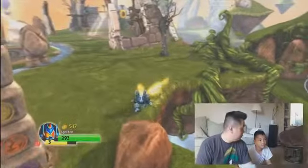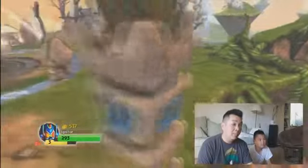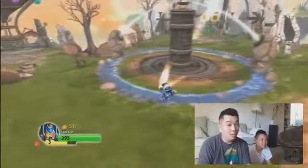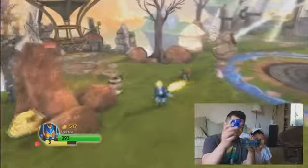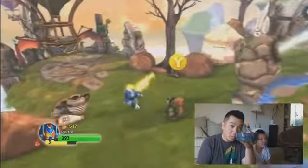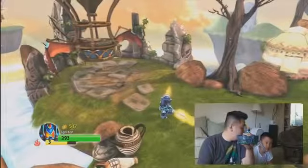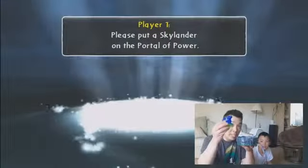I think the people saw the sheep that I just hit fall down. Oh well, you killed the sheep. Anyways, we have Igniter on there, so we're going to change him out to this crystal blue Bash. You ready, Kyle? Let's do it. Let's see if he's actually blue.